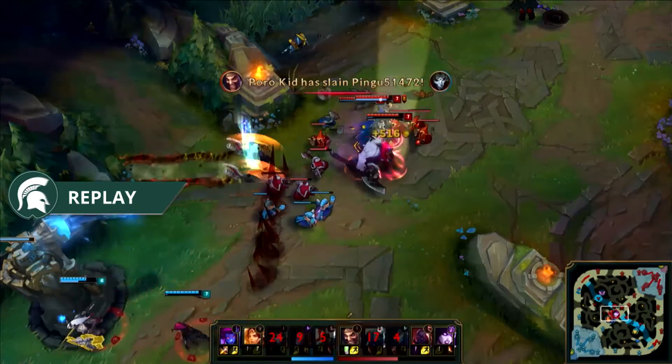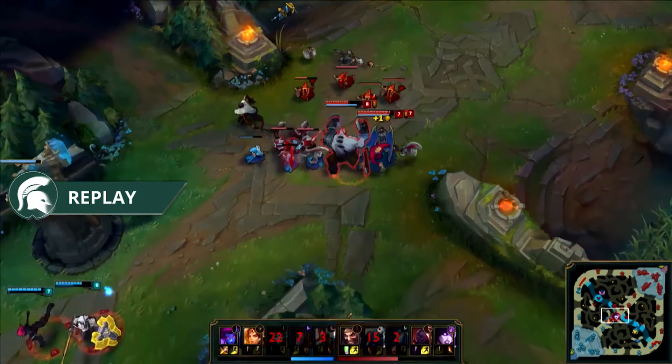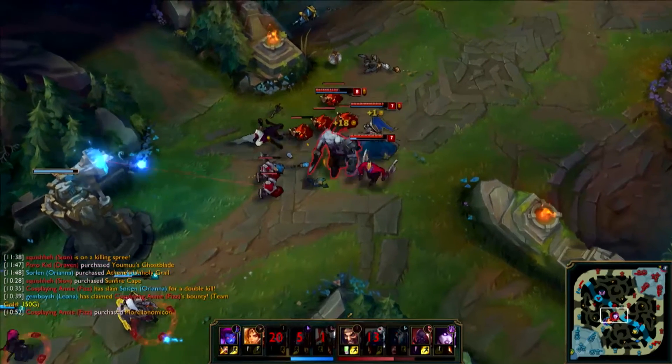Next, our replay. And here it is live. Morgana comes in with the binding. It's just going to destroy Jhin. Letting Draven cash out actually there. And then our replay failsafe that we can leave up on screen.